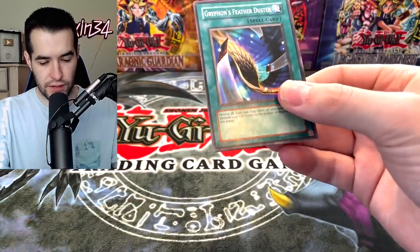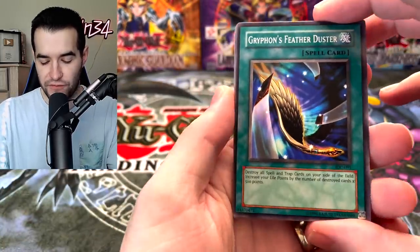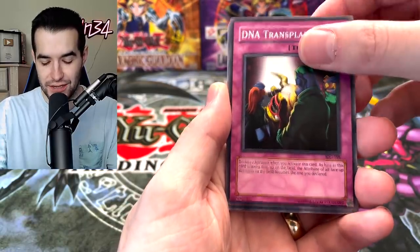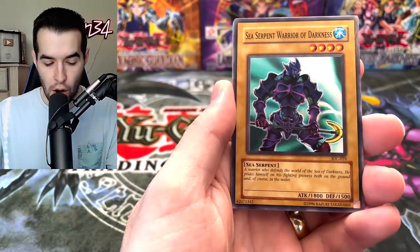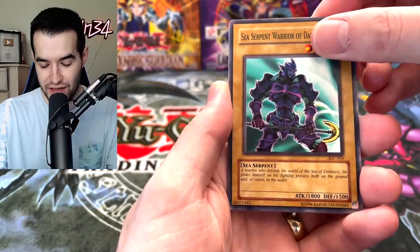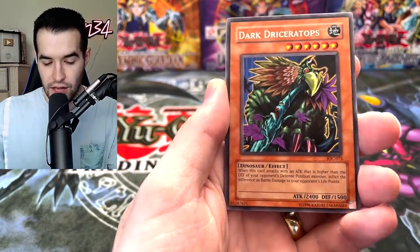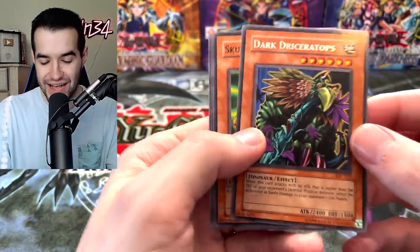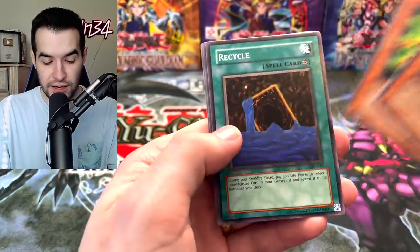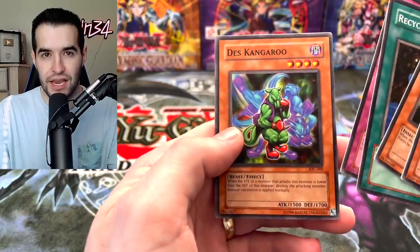We've got a Griffon's Feather Duster — not Harpie's Feather Duster unfortunately. Inferno, DNA Transplant, Sea Serpent, Warrior of Darkness, and Dark Dryceratops — that guy I always thought he was a little bit creepy but kind of cool. Skull Marked Ladybug, Recycle, Hero Mergers, and Death's Kangaroo.